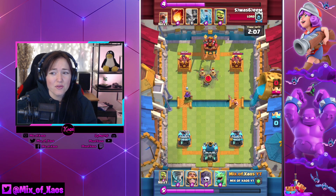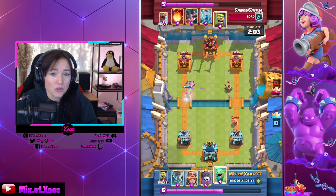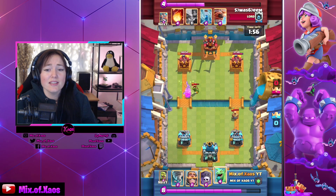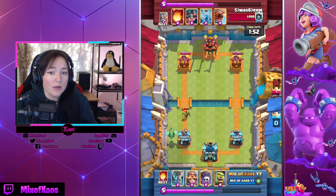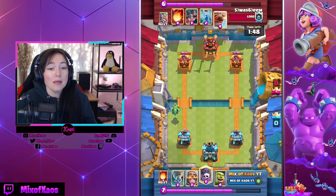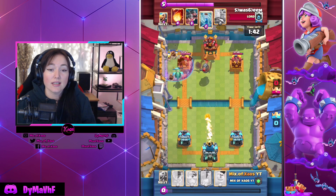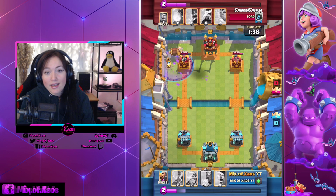Now the buffs, which are very interesting. I was not expecting Executioner to get hit points plus 5%, but here we are. The hooded cookery lover has always been in a tricky place and surely needs some attention. This small HP buff will allow him to be more efficient in the arena. Maybe now we're gonna see more Hog Executioner Rocket Cycle decks. I'm not sure if this 5% is actually gonna be super useful for Executioner, but time will tell.